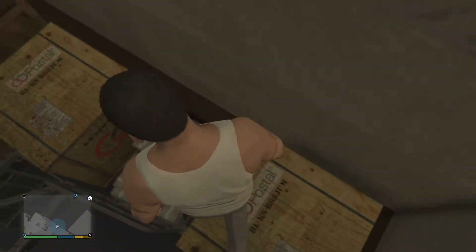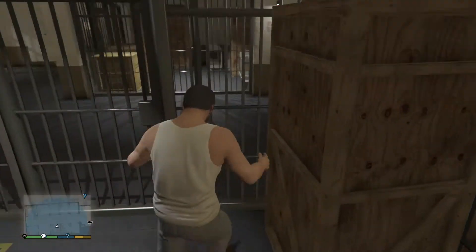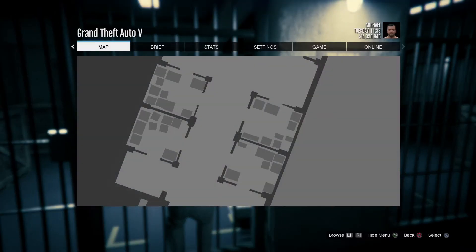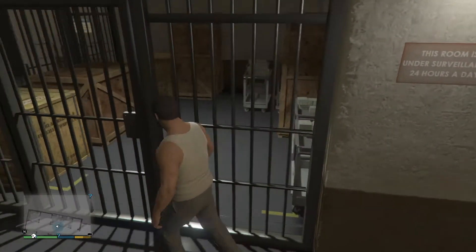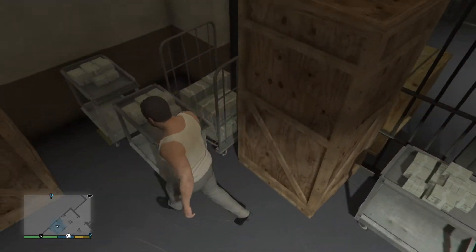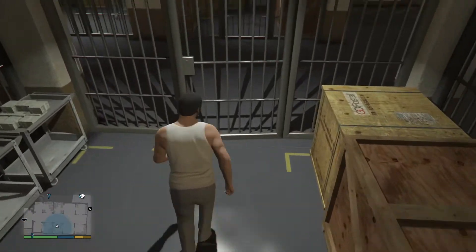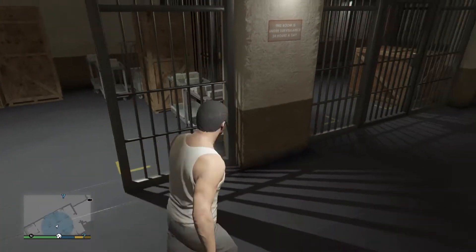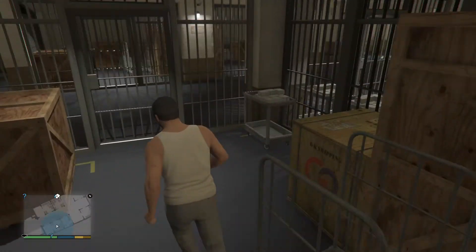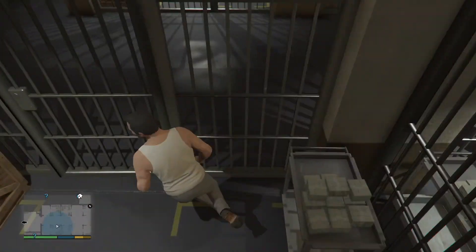Let's see what's inside — oh, there's boxes and crates and money! Let's collect the money. Oh, we sadly can't collect the money, but that's okay, we already have like 15 million dollars. There's more money and boxes in here. I wish you could collect the money in GTA because this is so much money.